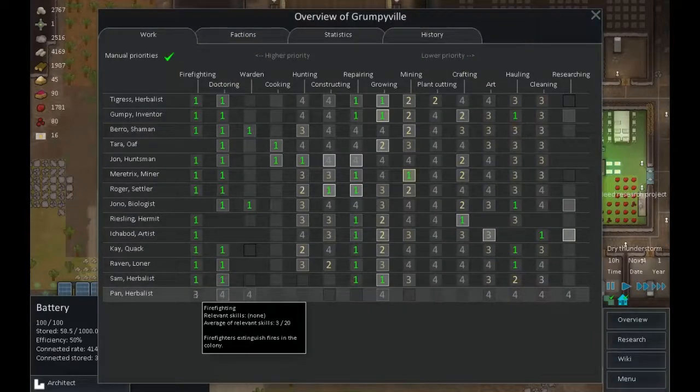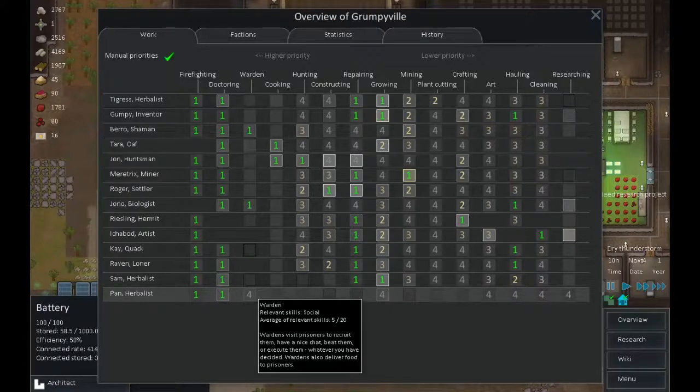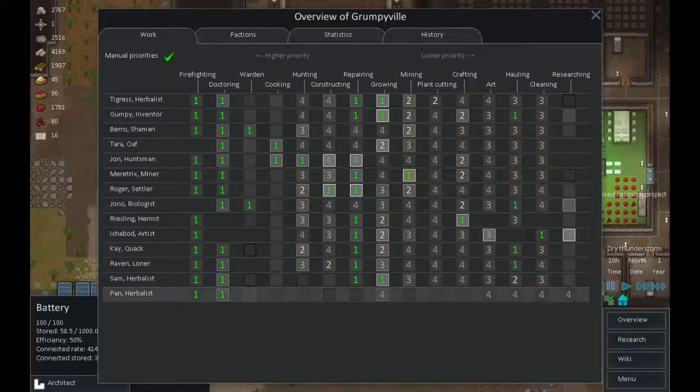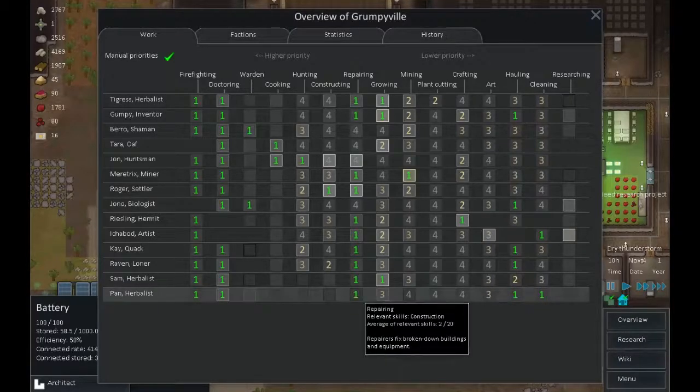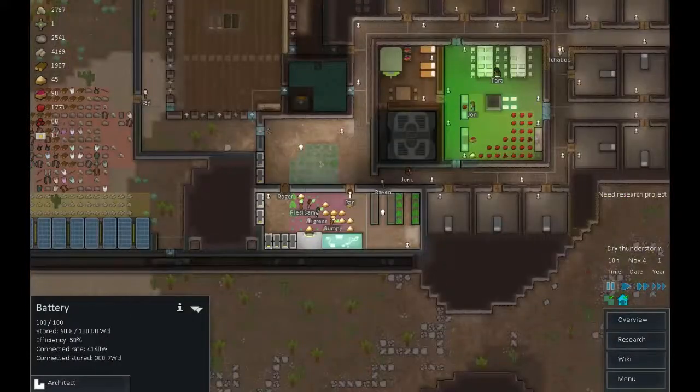Pan is a herbalist, so they can do firefighting and doctoring. Don't want you doing any wardening because you have no skill at it. Backup grower - don't know why I bother with that. Looks like you're a hauler and a cleaner. There we go, you can do other things if the need is there. Okay, where are you - in fact, who are you, Pan? That's it.